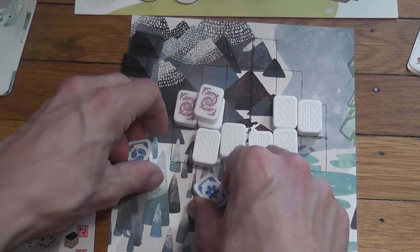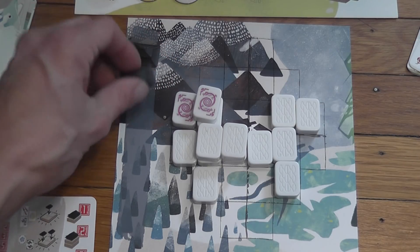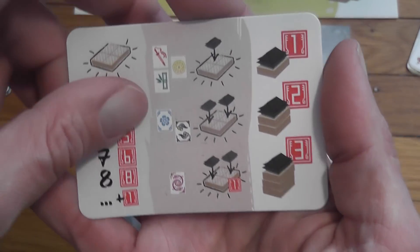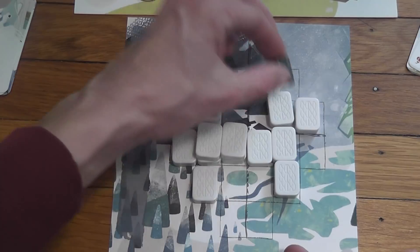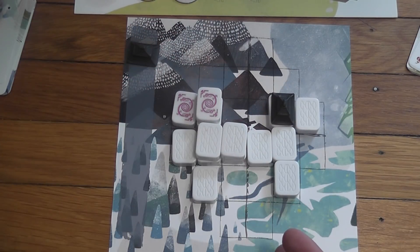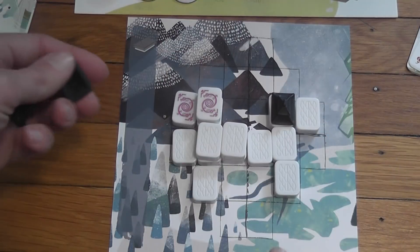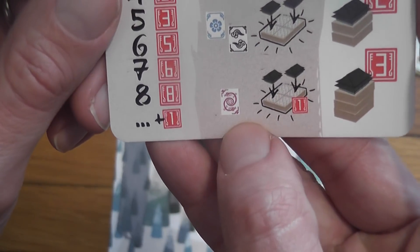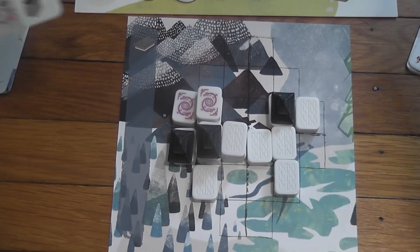When I consolidate a group of tiles, I also get the option of adding shrines to my board. If I collected shrines beforehand and they are in my personal area, I can move them from my personal area onto the board. The number of shrines I can place depends on the type of symbol I am consolidating. If consolidating factions, I can place one shrine on any one tile I just consolidated. If consolidating winds or seasons, I can place up to two shrines. If consolidating a group of dragons — four or more — I can also place two shrines and take a victory point tile.